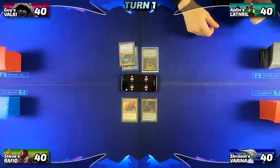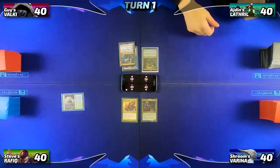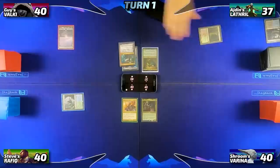Steve won the card game, so he's going to start by drawing a card and play a Lumbering Falls tapped and pass. Guy draws for turn, plays a Snow-Covered Swamp, and with nothing else passes to Iden's turn. Iden draws, plays a Polluted Delta, then fetches going down to 39, searches for an Overgrown Tomb and shocks it in going down to 37. After shuffling up, he taps for green to play a Fyndhorn Elves and passes to me.